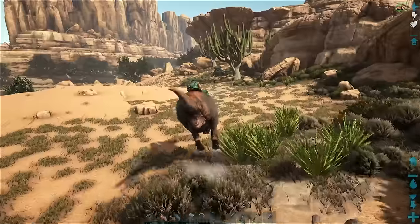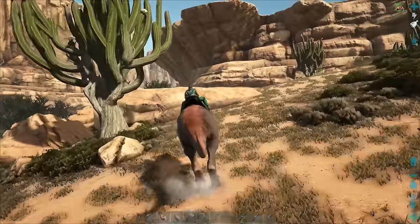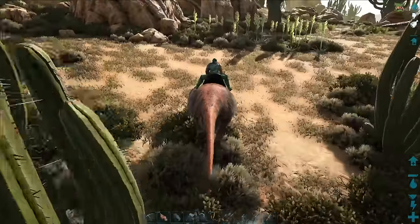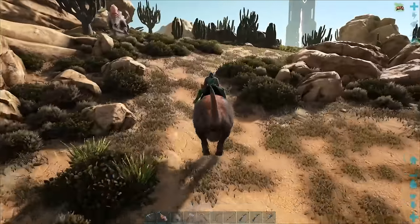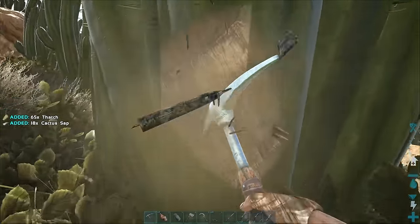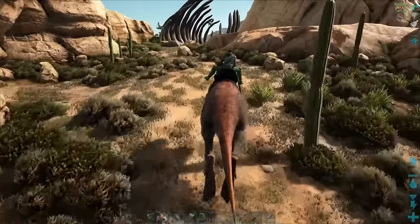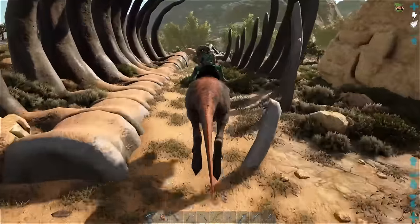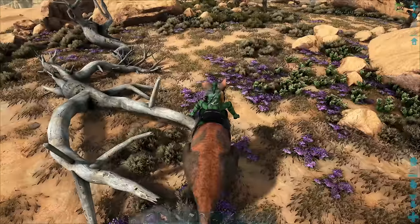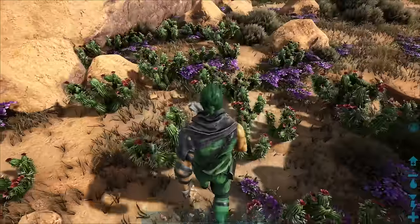The next resource is cactus sap. This stuff is kind of all over in certain areas — you just have to know where to look. There are these cactuses here, and then there are ones on the ground which actually add quite a bit. For harvesting, if you harvest with your pick it'll actually refill your water while you're harvesting. If you smack the ground ones with something like a Morellatops, you get a huge amount. The ground sap plants look like this stuff right here — placed all over the ground.